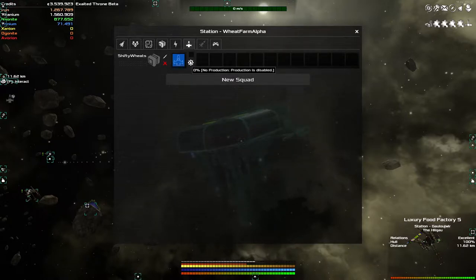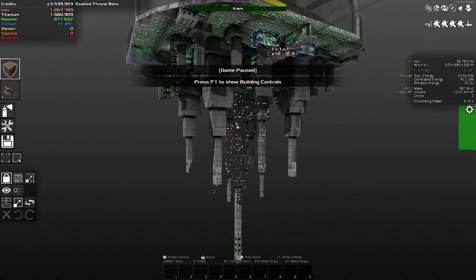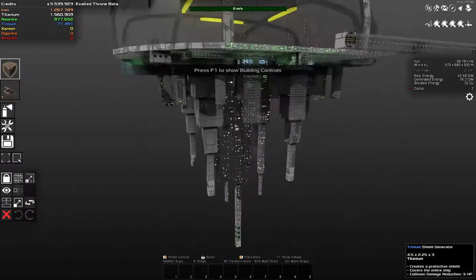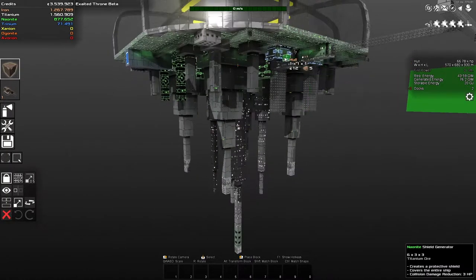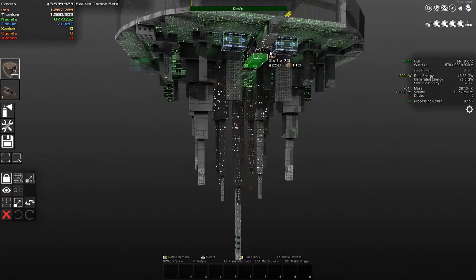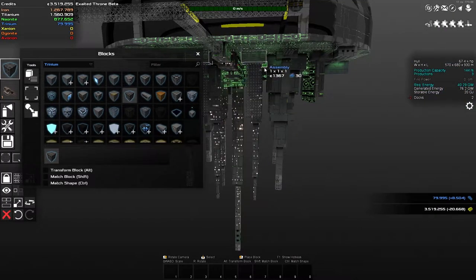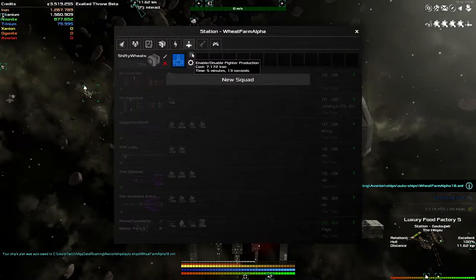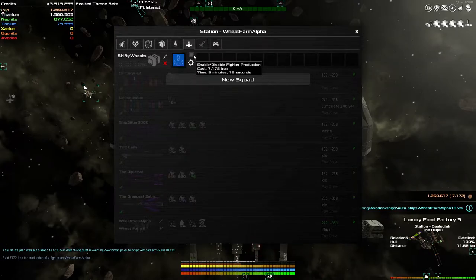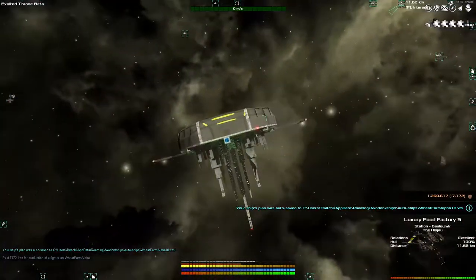I'm fairly sure I put production blocks on here - let's just double check. Here they are. That's a shield generator, but we have other shield generator blocks. I think I meant to do that. Okay, let's instead make them assemblies - that should work out a lot better. Let's see if it says the same. Turn it on - yeah, cool. We've got it, we're making our own cargo shuttles.